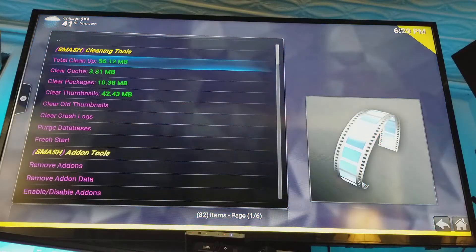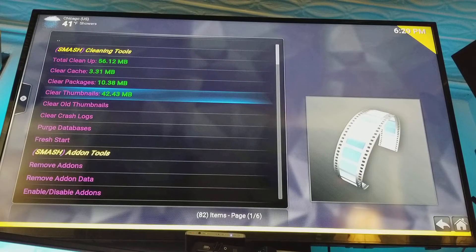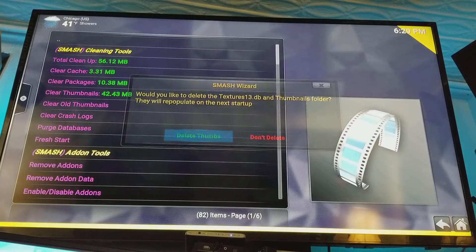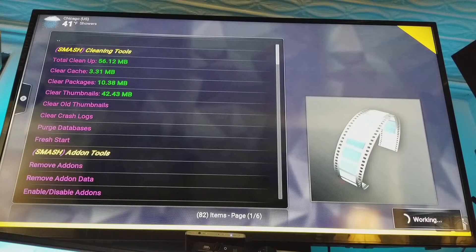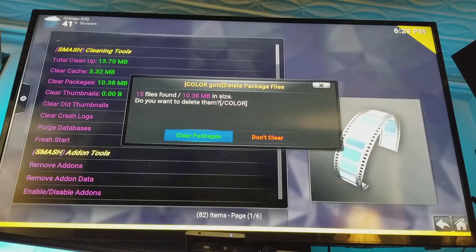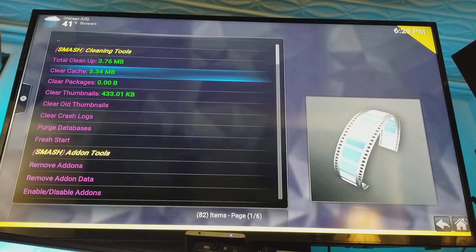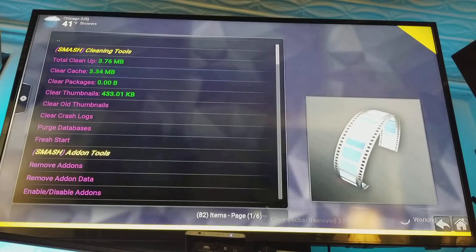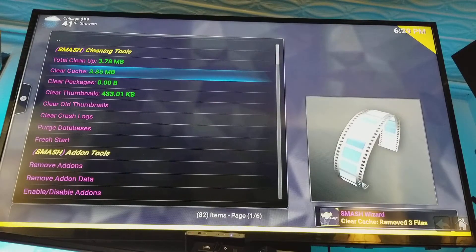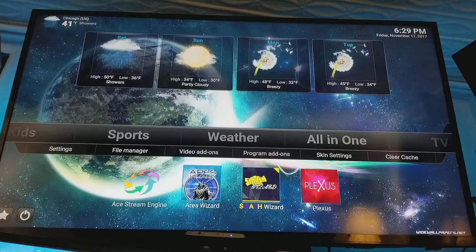So you go to your maintenance tools, and then you can do a total cleanup or you can do it one-by-one. You do your thumbnails — say yes. Go to packages — say yes. And then cache — say yes. And that's it. So we are using this instead of Ares Wizard until we find out what is going on.